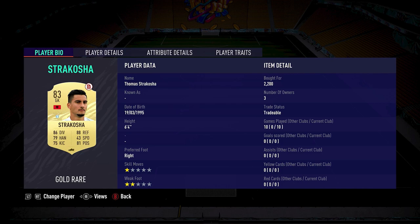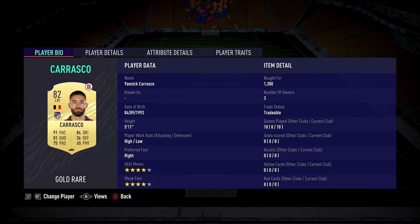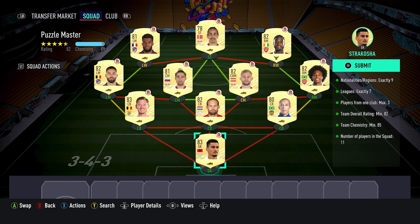The players are: Strakosha 2,200 coins, Miranda 1,300 coins, Daley Blind 2,100 coins, Jan Vertonghen 3,900 coins, Willian 1,900 coins, Konrad Laimer 1,300 coins, Kevin Campbell 1,100 coins, Yannick Carrasco 1,300 coins, Nicolas Pepe 900 coins, Yusuf Poulsen 700 coins, and Thomas Lemar 1,500 coins. Considering this squad needed a minimum overall rating of 82 and how complex the requirements are, the total of 18,200 coins is actually a very good deal.